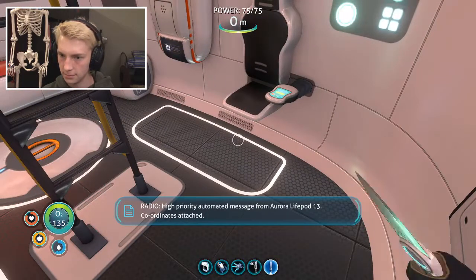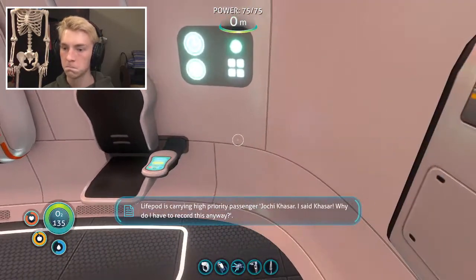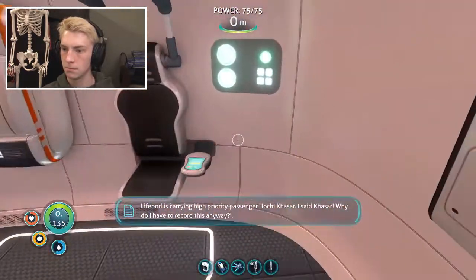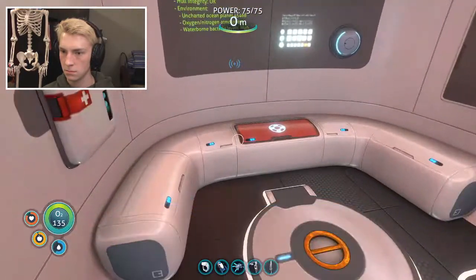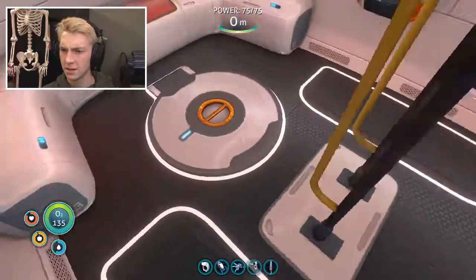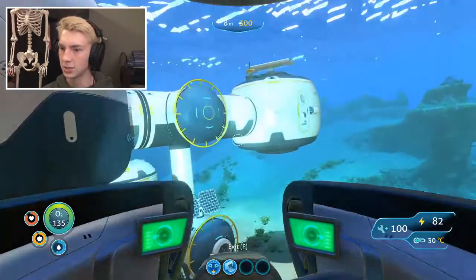Oh we have another radio signal. Let's go check that out. High priority automated message from Aurora life pod 13 coordinates. Attached life pod is carrying high priority passenger Yoki Kassar. Send immediate burial detail. Signal location uploaded to PDA. Okay so we should probably go check that out. First off though, I need to go get myself some diamonds because this is actually absurd.